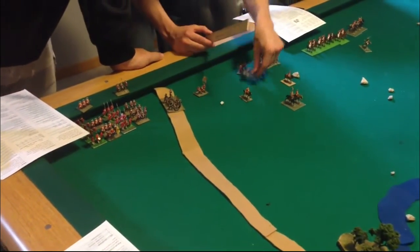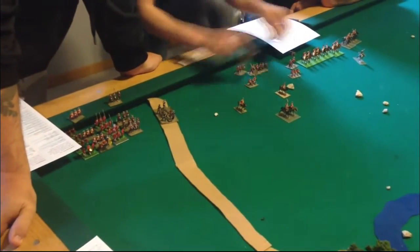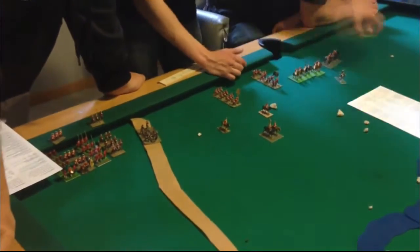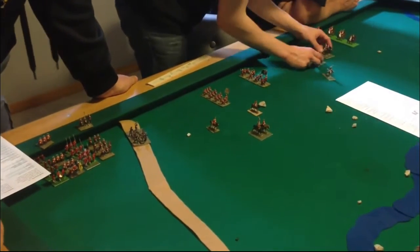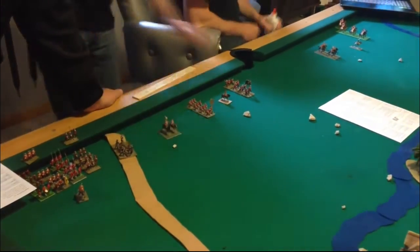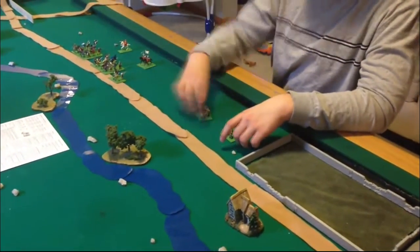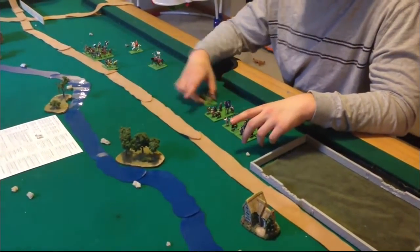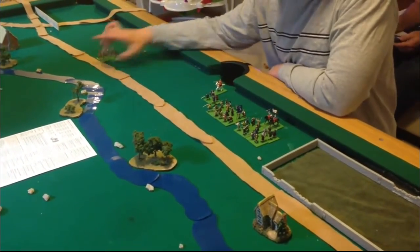The second brigade is also set up in column in the central part of the battlefield. The cavalry brigade, which is actually labeled as the first brigade, is set up at the far left wing of the English army. The Scots, not having many maneuver options, are just going to line up pretty much in the middle of the field and hope for the best.